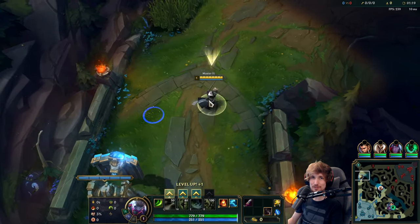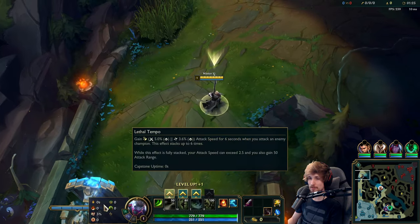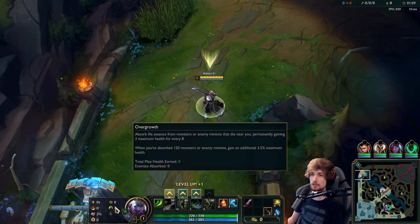Welcome back to another YouTube video. Today we're playing Master Yi top lane versus a Yorick top. For the runes we have Lethal Tempo, Triumph, Alacrity, Last Stand, Bone Plating, and Overgrowth for the scaling.